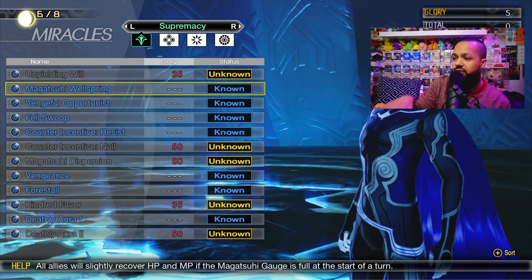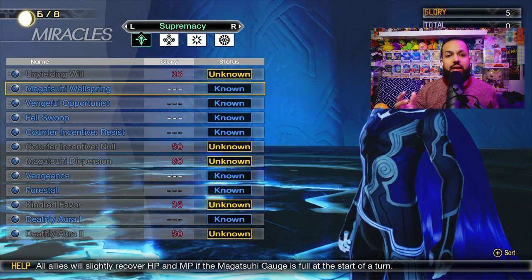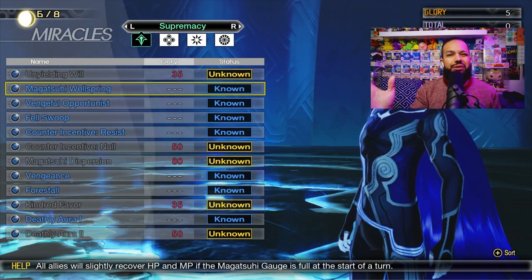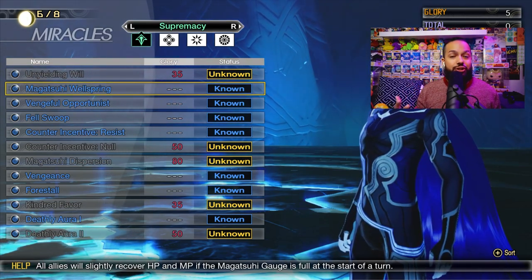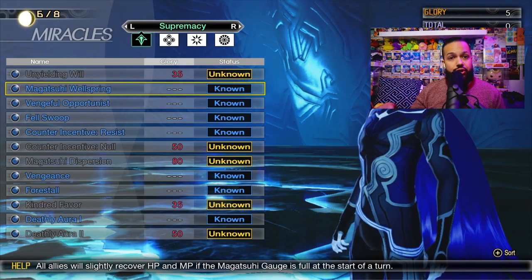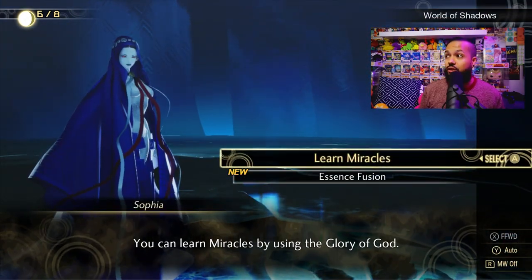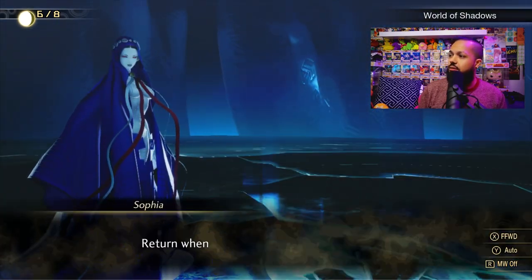The miracle you want to make sure you get is the Magasushi Wellspring. Its description reads: all allies will slightly recover HP and MP if the Magasushi gauge is at full at the start of a turn. You mostly fill your Magasushi gauge through red orbs or by doing battle — but don't always use it, save it for boss battles or dire situations. If your gauge stays full, every new turn while grinding you'll passively recover HP and MP.